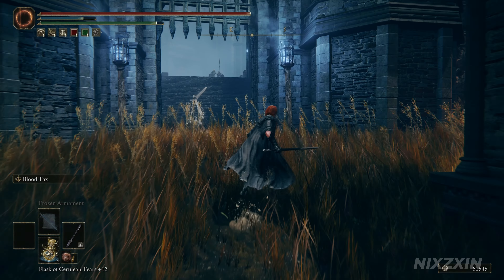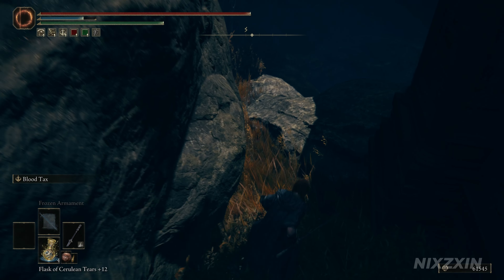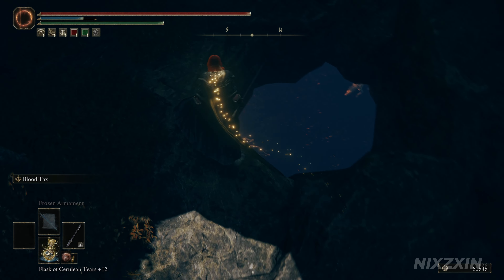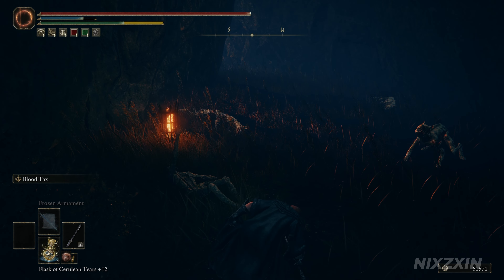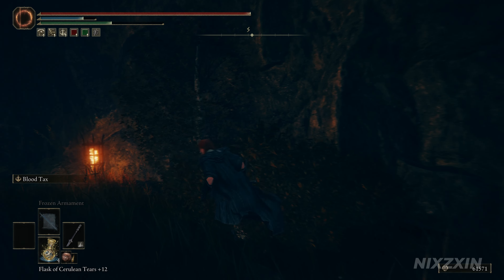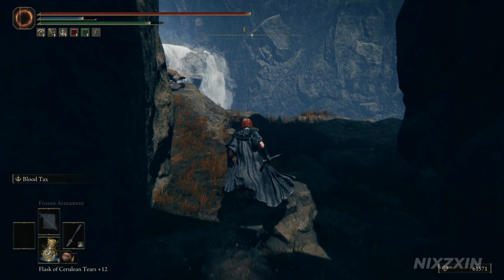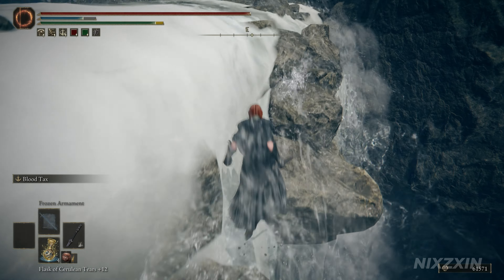After unlocking it, turn to the south-west and jump down into an opening below. On the other side is a waterfall. Make small jumps onto the stones in the waterfall to reach the top.